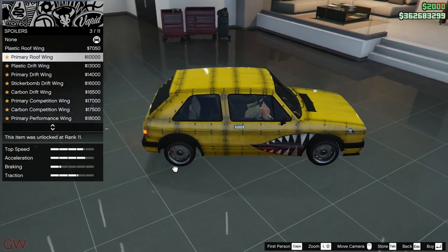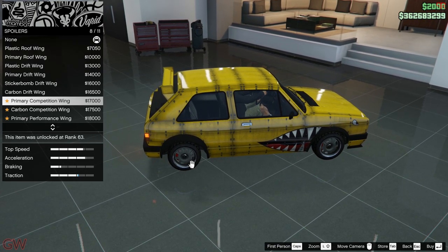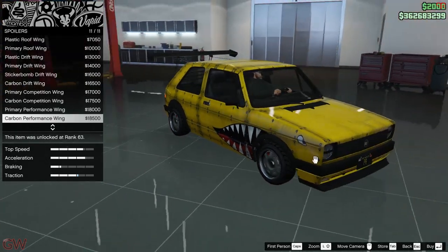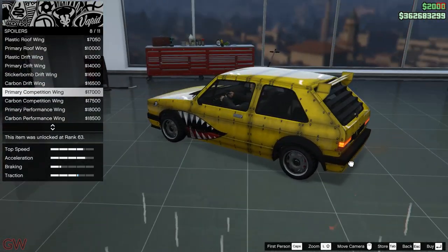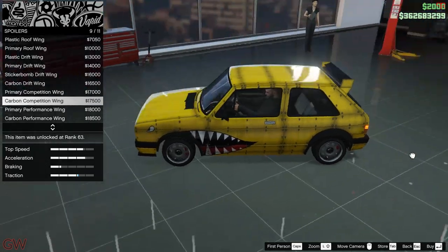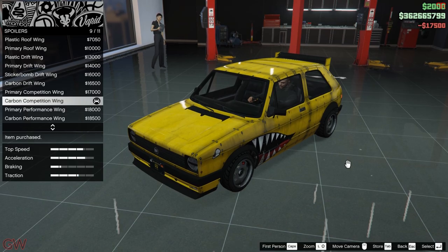For the spoiler options, we have the roof wing, drift wing, competition wing, and a massive performance wing that is actually wider than the car itself. The roof wing looks good but is too basic. I'll be going with the competition wing and the carbon version of that — a little bit of black on top looks good.